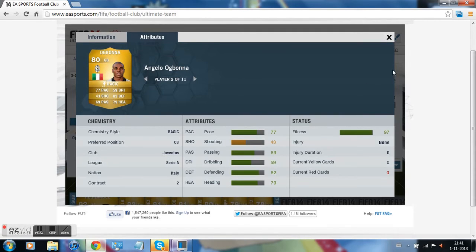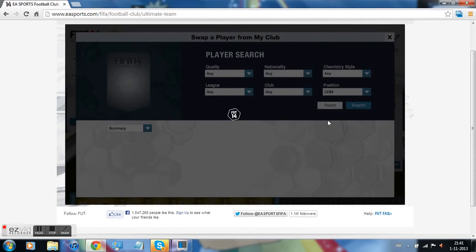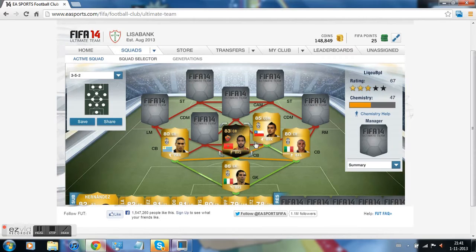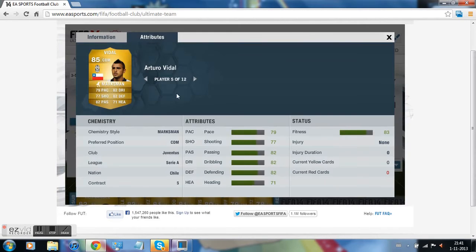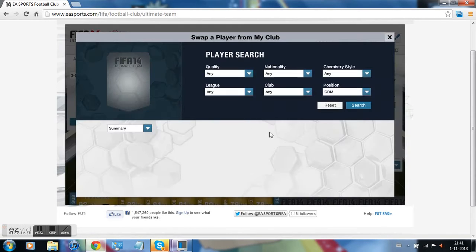Moving on to another player — the central defensive midfielder. We got Fidel. Fidel is amazing, a great all-around player. Pretty fast, pretty strong, good defense. Passing is okay as well. 77 shot, good long shot. So he's perfect for that position.